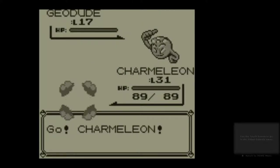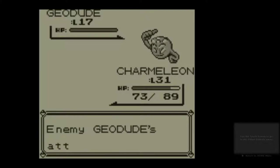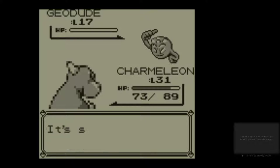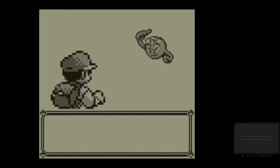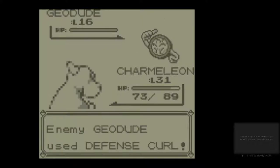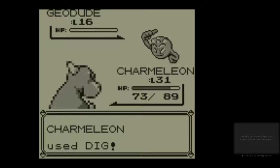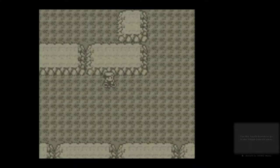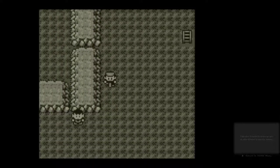Best thing for a Geodude is Dig. Ouch. At least he didn't use Explosion. Another Geodude — another Dig. There we are. Sub-Tunnel 2. Doing pretty well for encounters, I think.